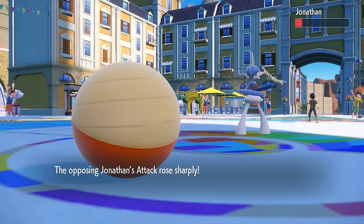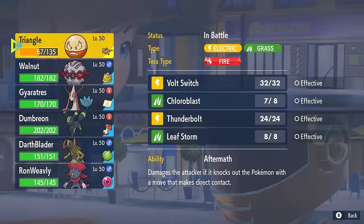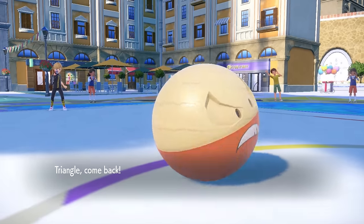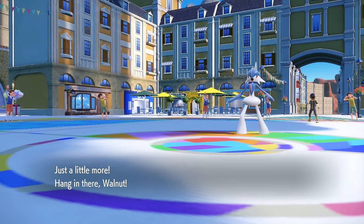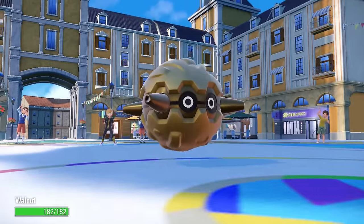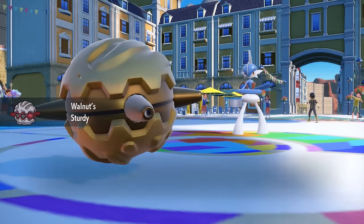Luckily, they actually end up going for a second Swords Dance — they probably thought I wasn't Choice Specs and would go for something like Thunderbolt. They could maybe take two, considering they probably have some special bulk, because Chloroblast with Choice Specs definitely kills most Gallade even at full health. I can't stay in and go for a second Chloroblast because you take 50% there.